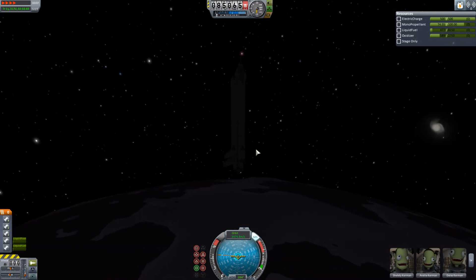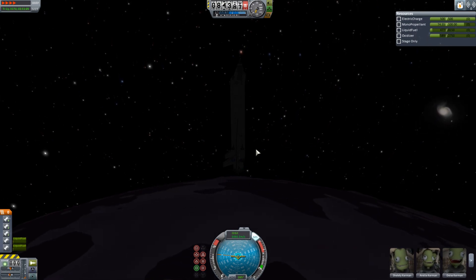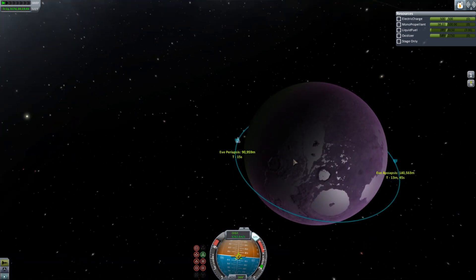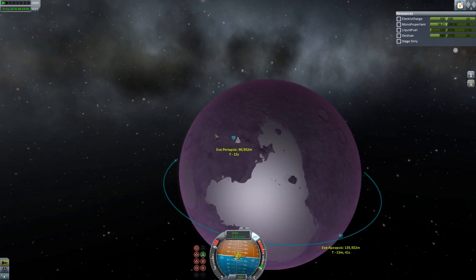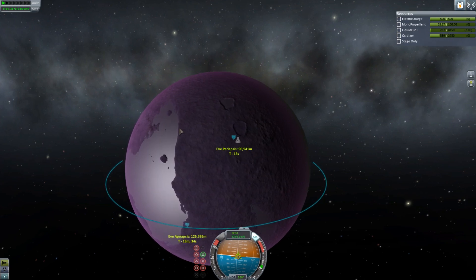I do have a little oxidizer, which I probably should have got rid of somehow. This is me finishing off my circularization with my engines. You could imagine I could actually bring some cargo to Eve — even if this doesn't land, I could potentially bring cargo here and drop it into the atmosphere.